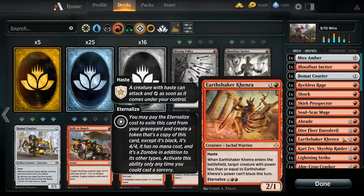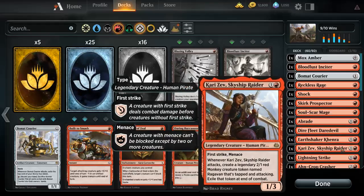Another haste card — when it comes into play, target a creature with power less than or equal to it and it can't block, and it has the ability to come back as a zombie. We also have Skyship Raider, a legendary creature. When she attacks, you get a 2/1 red monkey token that's attacking. At the end of combat, you exile it.